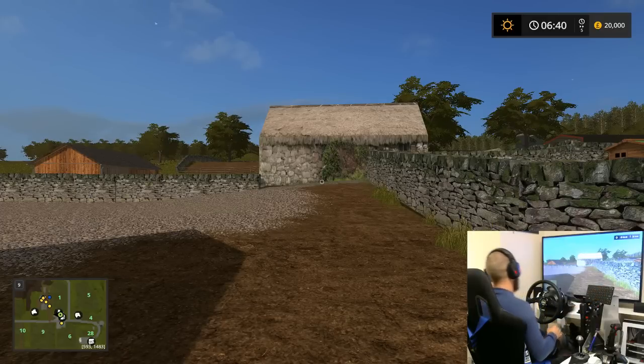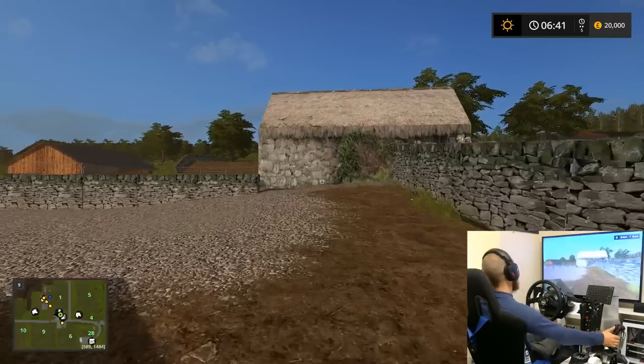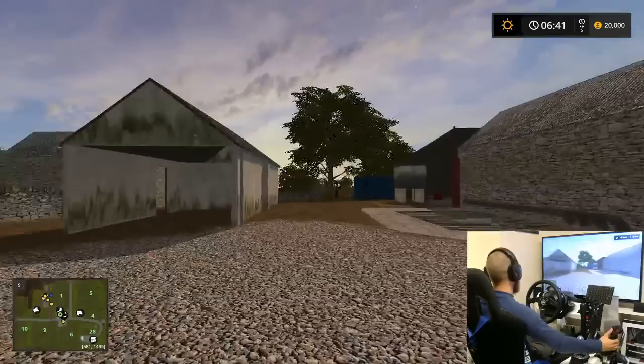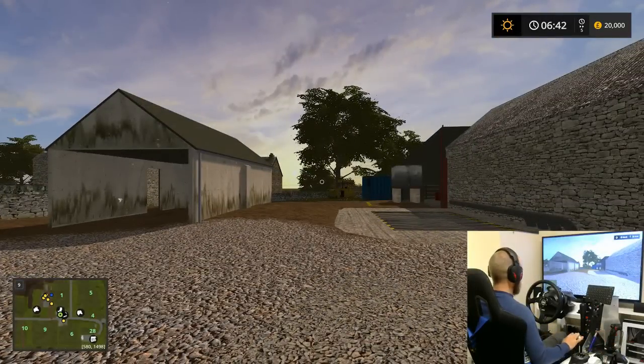Hey guys, back again. This is a follow-on episode from the Broxton farm — I'm at Hall farm now. Just a first look. I've got Kendall farm episodes I'm doing on my own, Thornton farm episodes with my dad on multiplayer, and the Big Buds which I'm doing on Solvac village. This is alongside all that — I'm not replacing anything, I just want to add to it.